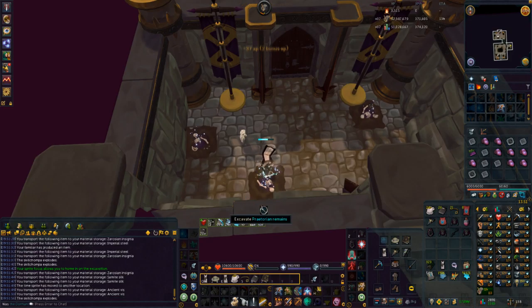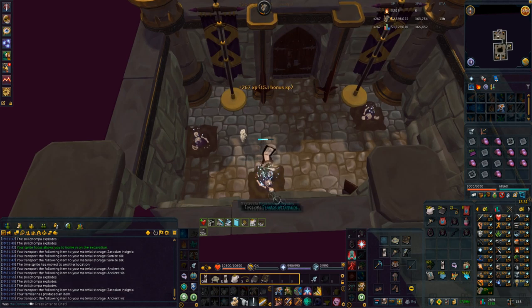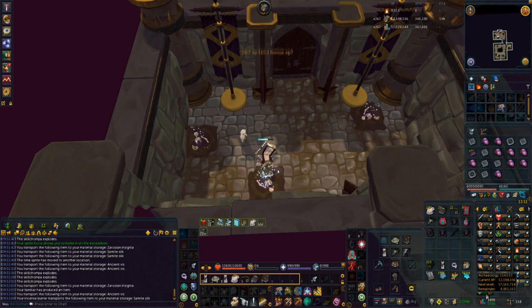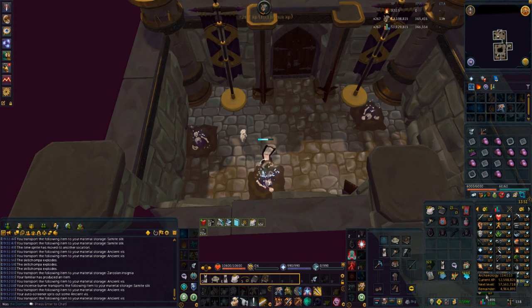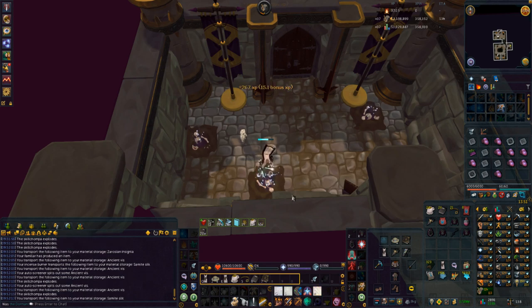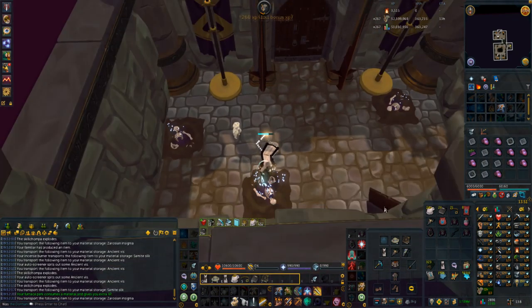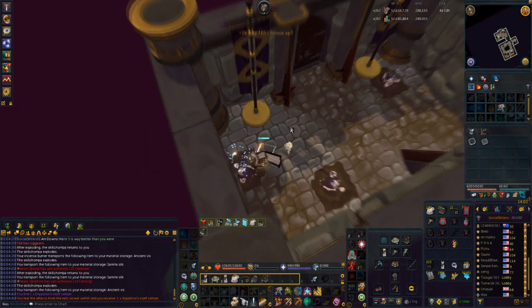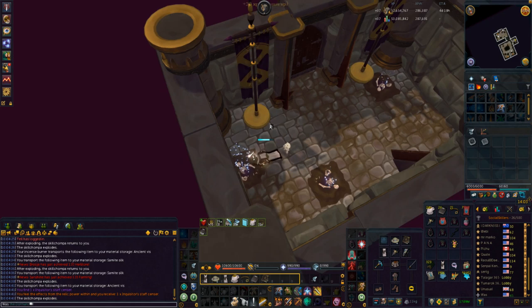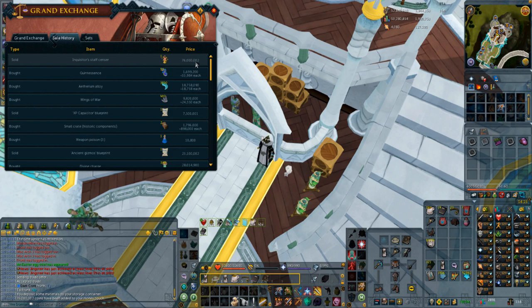We're now at the 114 zero spot boosting as we were earlier. We're going to be here for quite a while as this will bring us all the way through to 117, except for a small detour at Saradomin at 116 to finish off about 25 logs there and get another six tetracompass keys. A sensor piece here just sold for 76 mil.